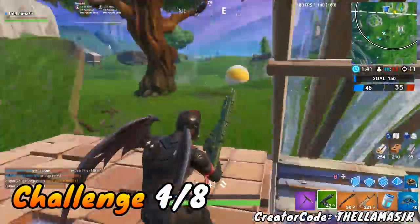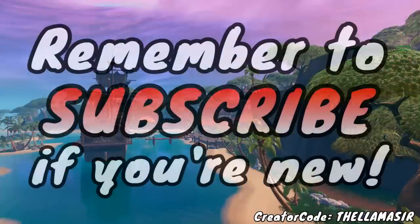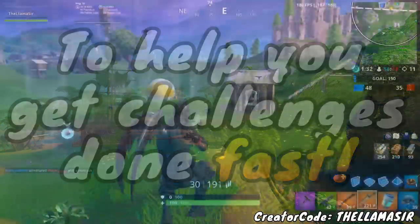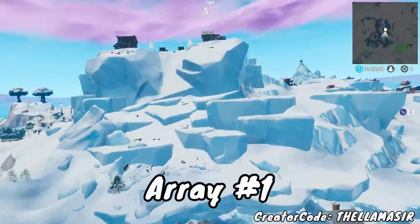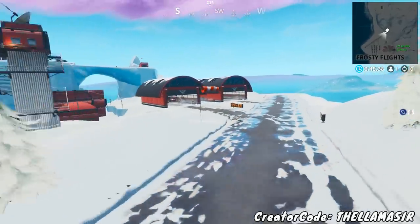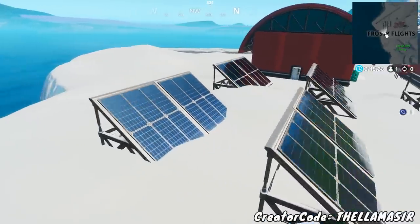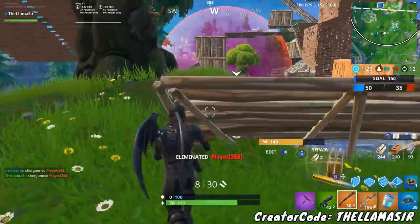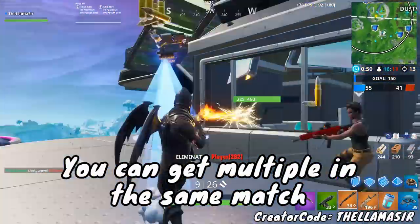Moving on to probably one of the toughest but most important challenges this week: Visit a Solar Array in the Snow, Desert, and Jungle. Solar arrays are basically the solar panels in the different biomes. Starting with the easier ones: the easiest is probably the one in the Iceberg Biome, since it's been there the longest. Head over to Frosty Flights and go towards the hangars — go behind the hangars on the south side and you'll find a solar array right back there. This location also works great because there are a bunch of vehicles here you can use to move on to the next one.